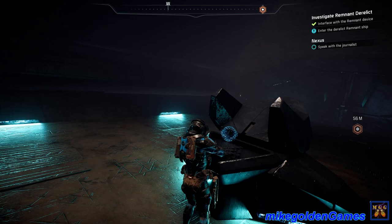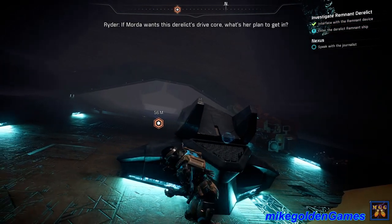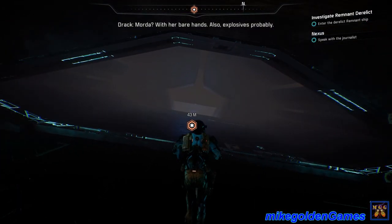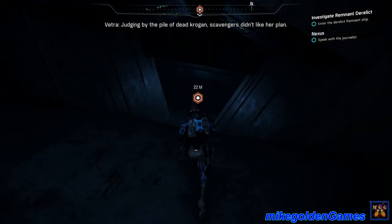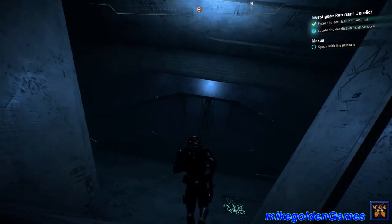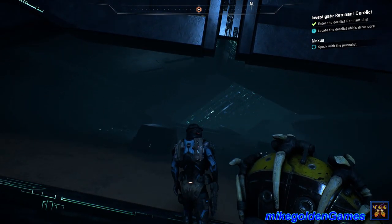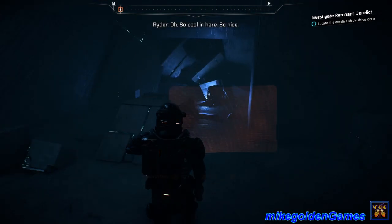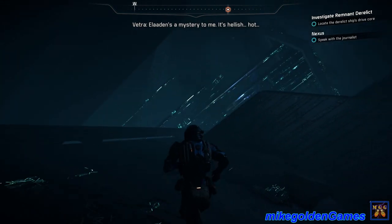What's your plan to get in? Morda - with her bare hands. Also explosives probably. Judging by the pile of dead Krogan, scavengers didn't like her plan. All right, let's get on inside. Okay team, let's move up. So cool in here, so nice. Elaaden's a mystery to me - it's hellish, hot, lawless, crazy, murderous. Never mind the water mafia.